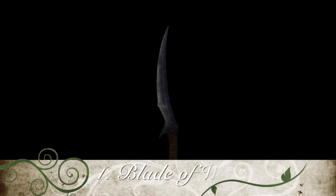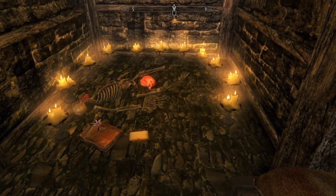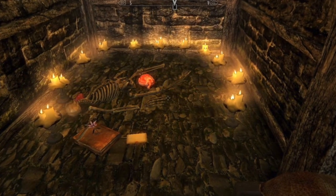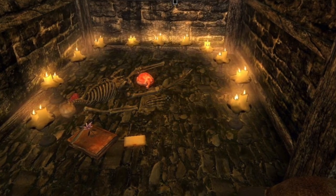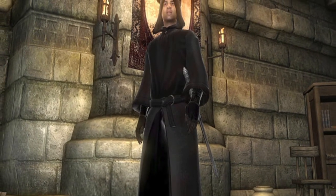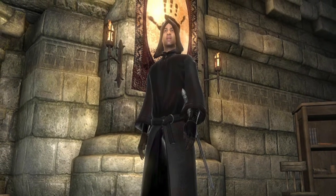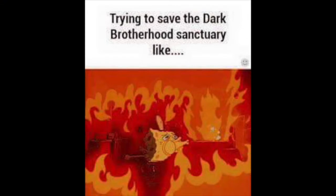And for number 1 I have chosen the Blade of Woe. This dagger is given to the Dragonborn by Astrid upon the completion of the quest Death Incarnate, or it can be obtained by killing Astrid in the Abandoned Shack during the quest With Friends Like These. Upon strike it will deal 12 points of damage and absorb 10 points of health. Long ago during the Oblivion Crisis, this blade was given to the Hero of Kvatch by Lucien Lachance, and the Night Mother blessed it with a deadly power once they took on the role of Listener. I hope you've enjoyed my list and found it helpful.